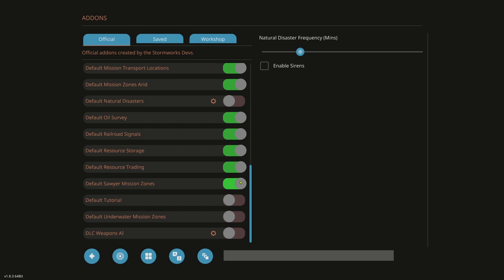Default Sawyer Mission Zones — up at Sawyer Islands. Default Tutorial — I highly recommend shutting this off. I'm going to give you a tutorial in this series, so you don't need the default one. The devs haven't updated the tutorial boat in a long time; it's old and people are struggling with it. It's more confusing than helpful, and they've made many game changes since. Highly recommend shut that off.